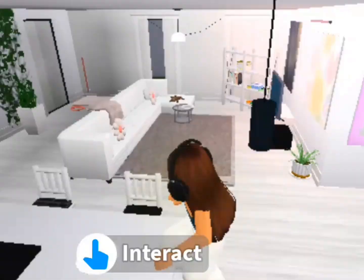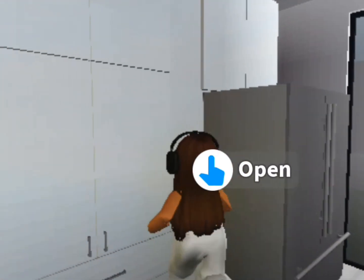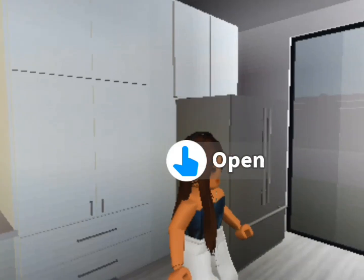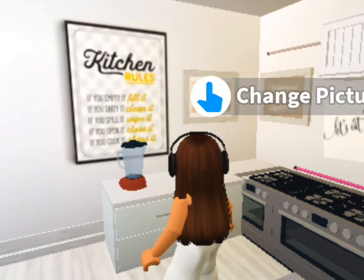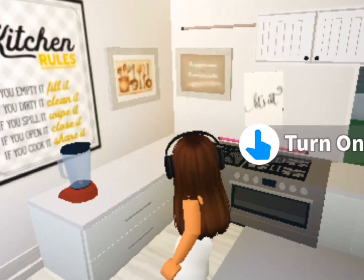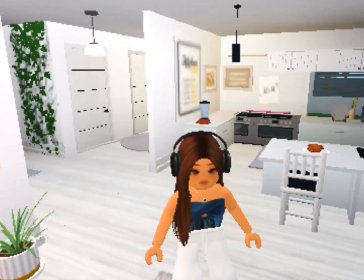I've got my cute counter here, which is so perfect, and my big fridge — it's supposed to be there but it's so big it barely fits, you know? I've also got a lot of pictures with kitchen quotes like 'Kitchen rules: if you empty it, you fill it; if you dirty it, you clean it,' and 'Let's eat, your happiness is eating' — stuff like that.